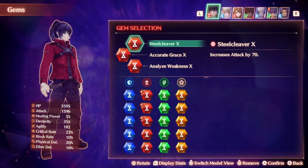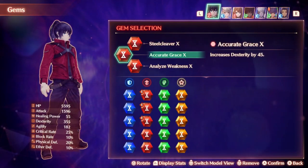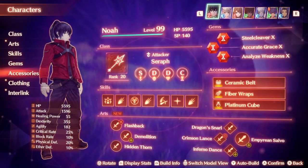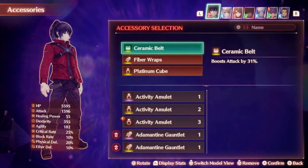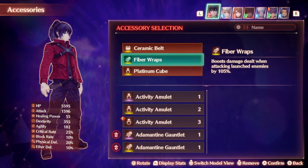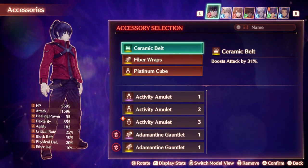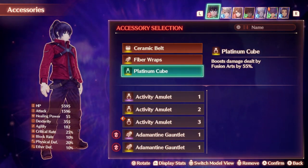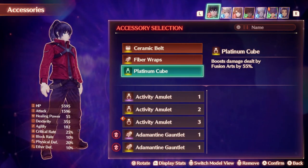For master skills I have an increase to physical damage, an increase to critical hit damage, and an increase to damage when health is high, so I can get either this or the under 85% skill almost all the time. Gem setup is increasing attack, dexterity for accuracy, and bonus to critical hits. Accessories are damage focused, with a Ceramic Belt offering a 31% attack boost, Fiber Wraps to increase damage to launched enemies, and Platinum Cube to offer a damage boost to fusion arts.